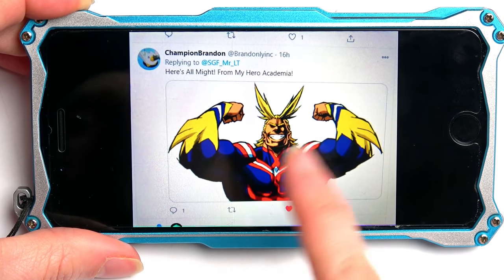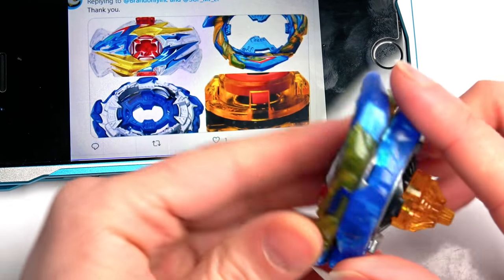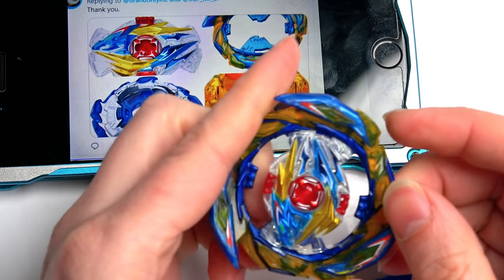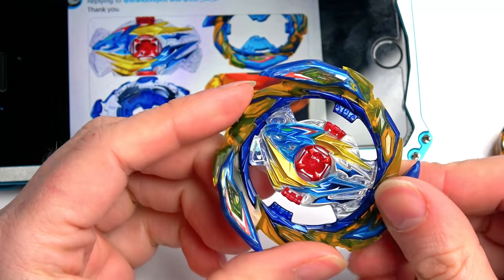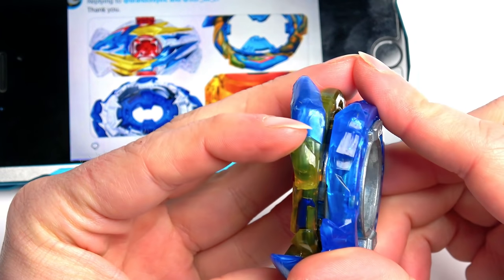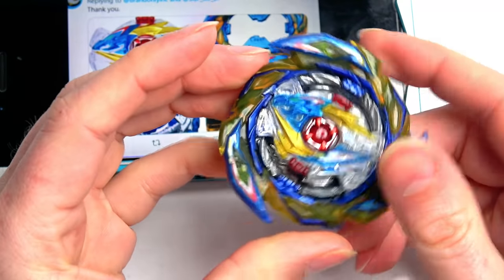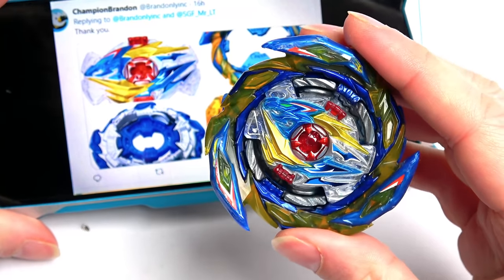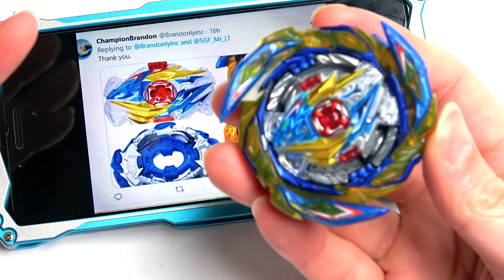Just like All Might from the anime. I did not mess with the combo at all — you can see I've got everything exactly from the combo right here. It's perfectly done. I did not even make a second one. The rules we're doing today: you burst, you lose. First bay to two points. My Hero Academia's All Might will be going up against all of these Sparking Super King beyblades.